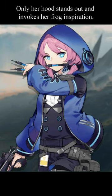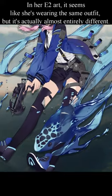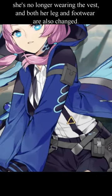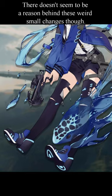Only her hood stands out and invokes her frog inspiration. In her E2 art, it seems like she's wearing the same outfit, but it's actually almost entirely different. She's wearing a different hoodie with markings in different spots and a place to attach her poison vials. She's no longer wearing the vest, and both her leg and footwear are also changed. There doesn't seem to be a reason behind these weird small changes, though.